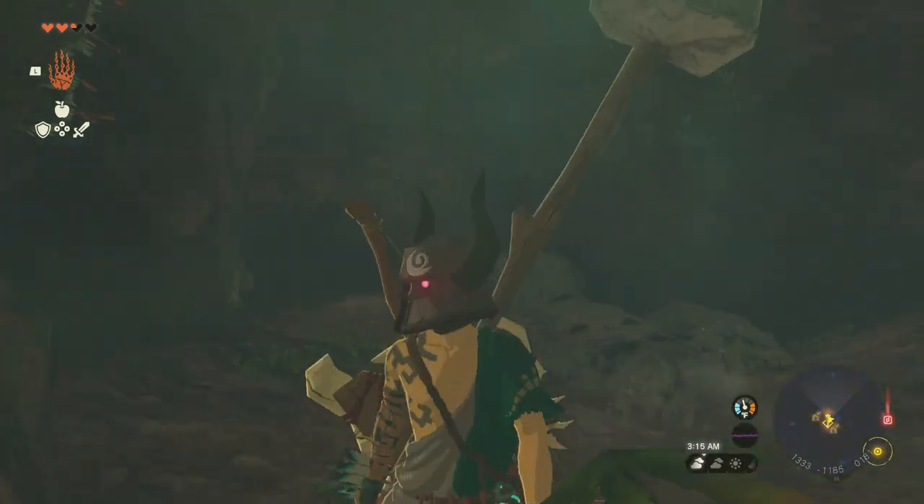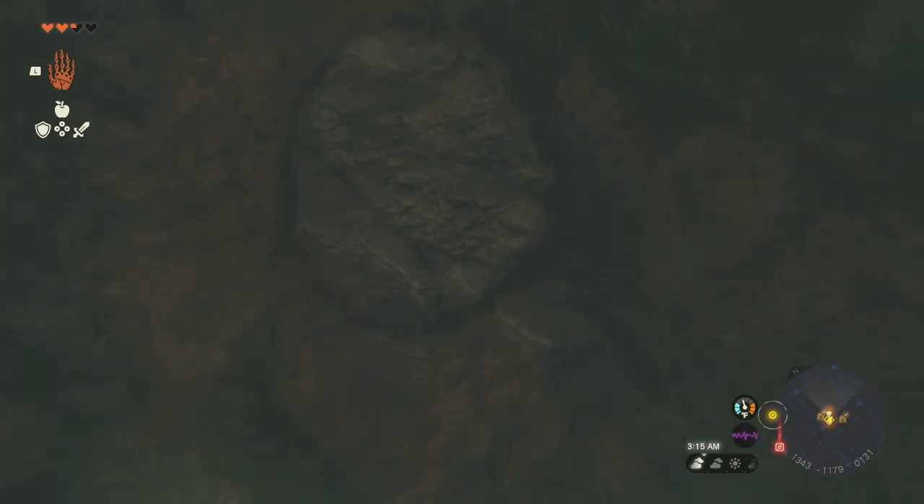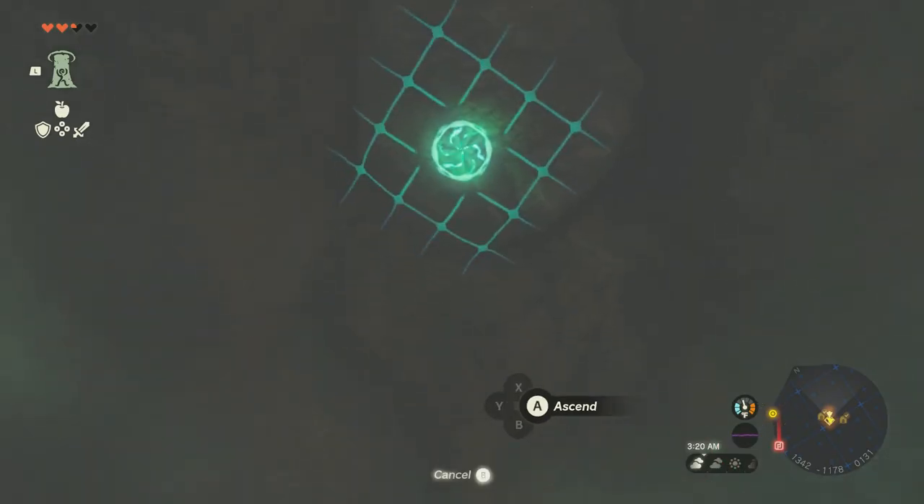Inside is going to be the frog item along with some very valuable rocks to blow up. What you're looking for is this stone circle above you here. Once you get here, ascend.